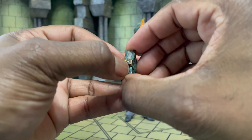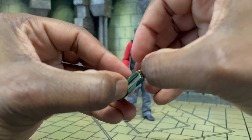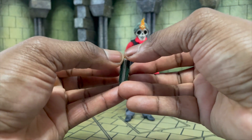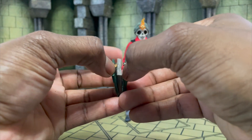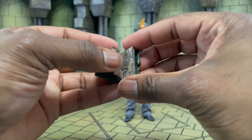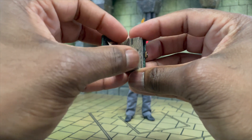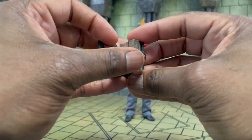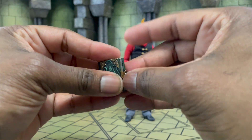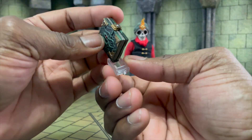Then we have this book — it feels like the Necronomicon because a book like this just looks scary. There's a little latch here. What I do is push one end down and it opens up — and as you can see, it actually has real pages in there. Like, legit real pages. This is wild and pretty scary, so I'm gonna close this.